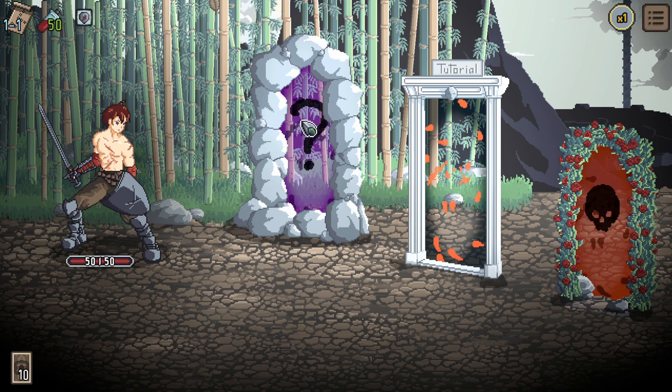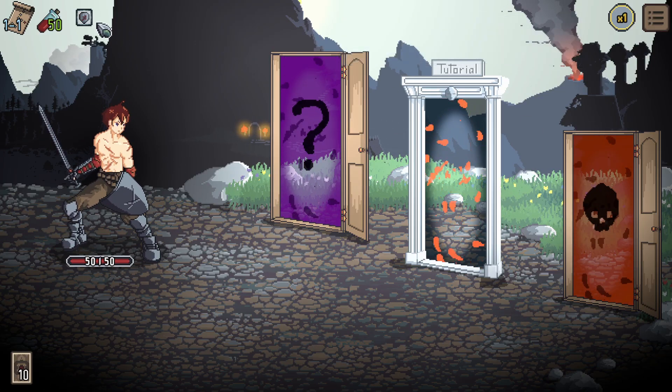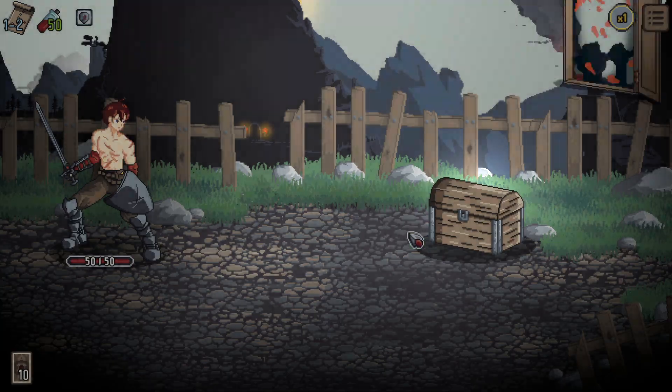There is an options menu of sorts, but it's just two sliders for the volume — I mean, it's okay for an early demo, but you can't really call this a full options menu. After fumbling around trying to go back, I'm back at the start. Let's jump straight into the game again. We still have the Fortify ability, and the path has a different door now. Question mark or skull? Let's go with question mark — start run.